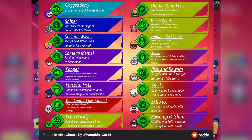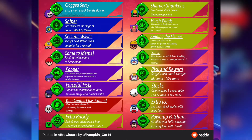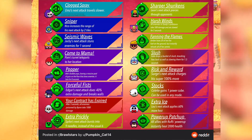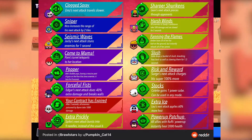The next brawler is Jackie, with a gadget called Seismic Waves — I hope I pronounced that correctly. Pretty much Jackie's next attack stuns enemies for one second. So once Jackie attacks, enemies get stunned, which is really fun.